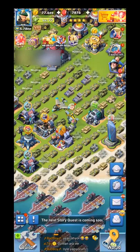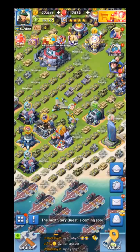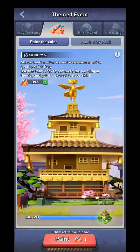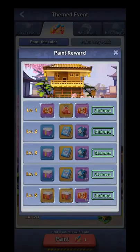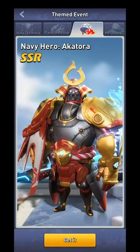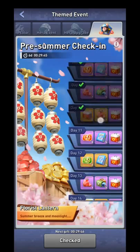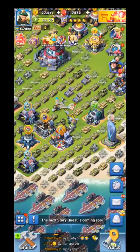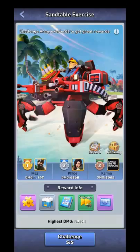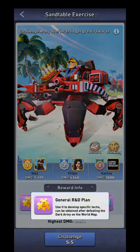You can also get gems in various events — not SvS specifically, but things like login events. For instance, one event gave 600 gems if you upgraded enough. There are different events all the time and some login calendars give extra gems, but these are not regular so I won't go deep into them. There are no gems from the send table, but there are general R&D plans there.